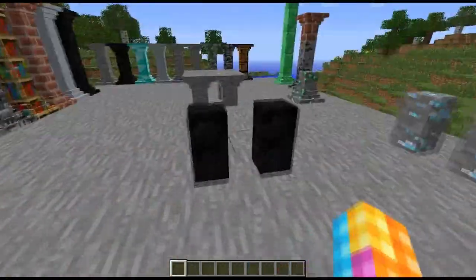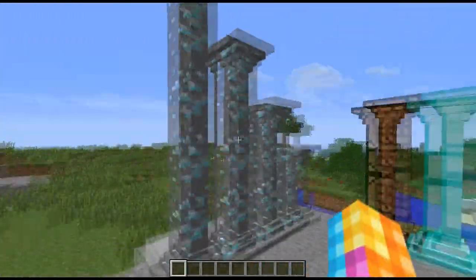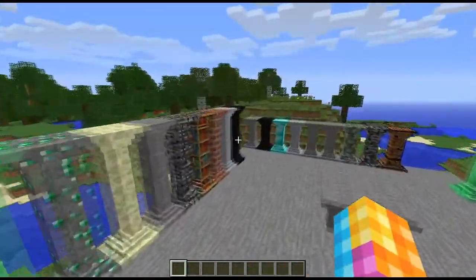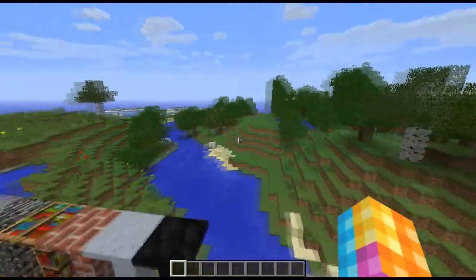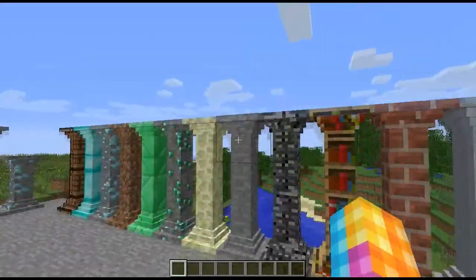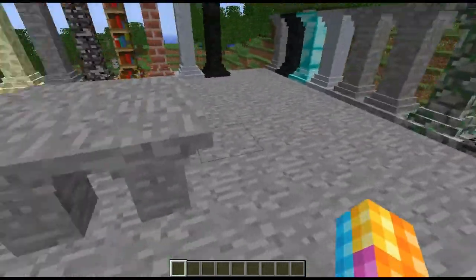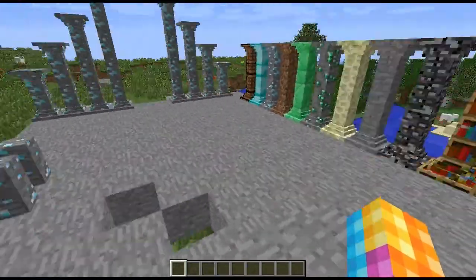Basically you can make these out of anything you want — the variety is untold. One cool thing I noticed is if you put the tops of these on the floor it looks like a table, so you won't have to use a pressure plate and a bit of wood to make it look like a table.